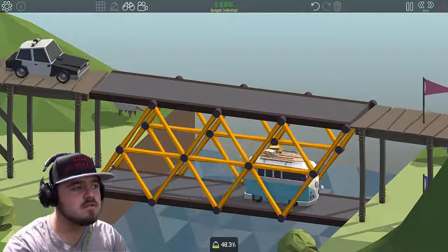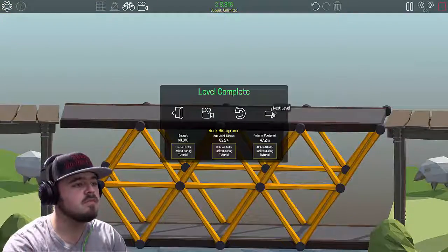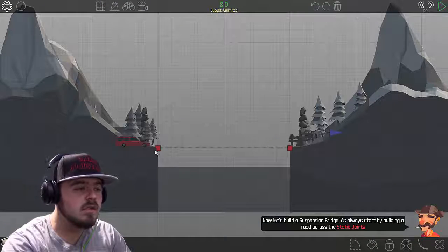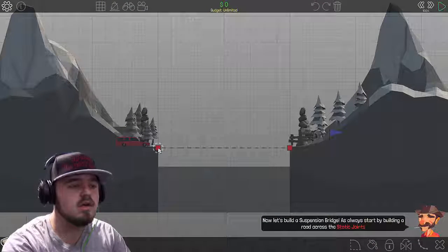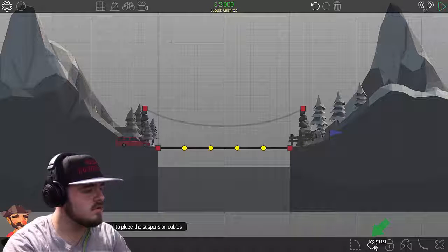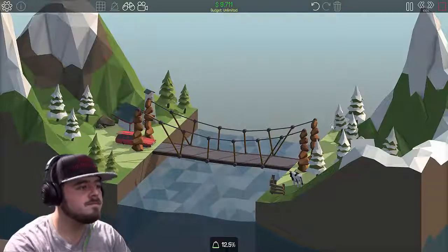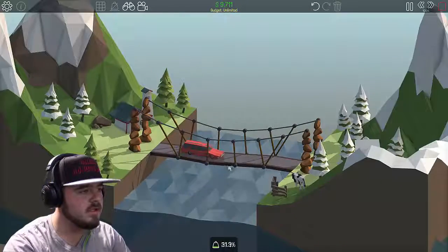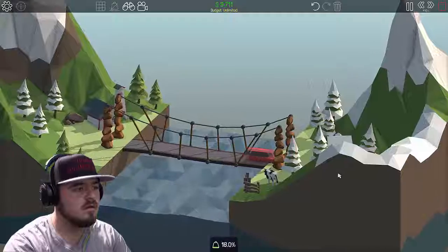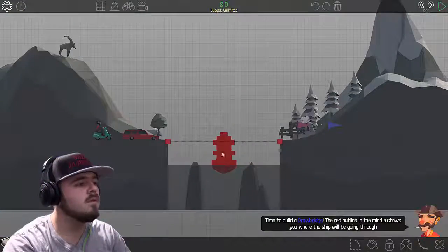Now let's build a suspension bridge. As always, start by building a road across. Okay, now select the tracing tool — oh, what the hell, that was cool! And then we'll play. Look at that little cow. All right, we're doing good, we're done.